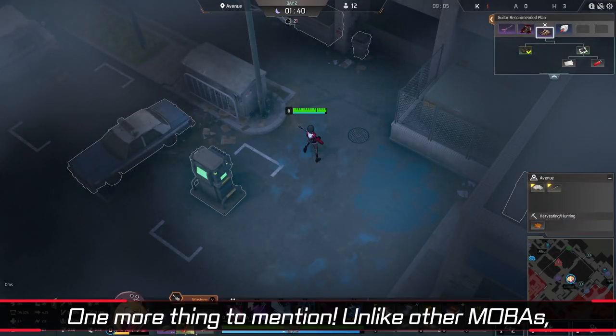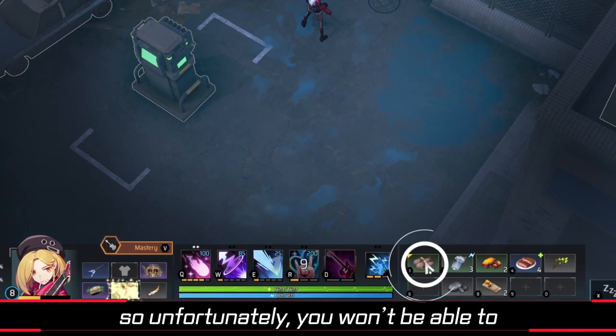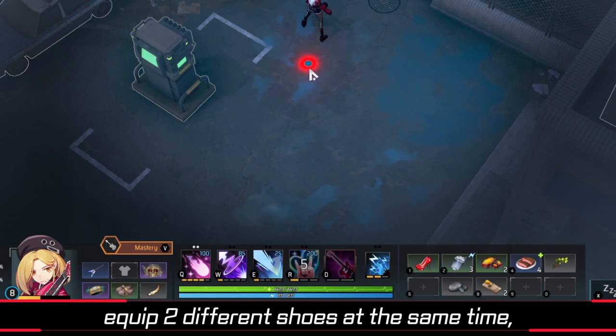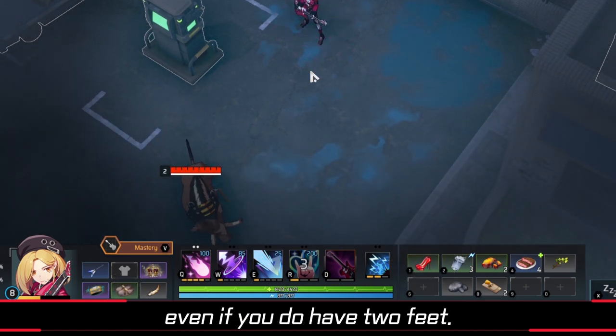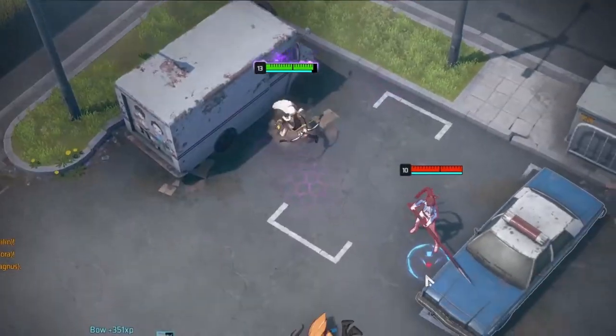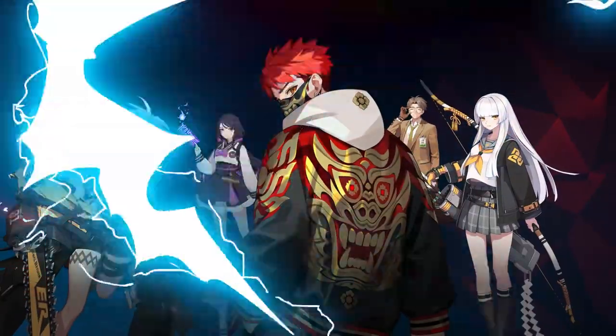One more thing to mention: unlike other MOBAs, each equipment slot in Eternal Return has a designated type, so unfortunately you won't be able to equip two different shoes at the same time, even if you do have two feet. We have now covered the basics. Try heading to Lumia Island to show the other players what you've got. If you already know the basics, or maybe your last game didn't go so well, I recommend checking out the advanced guide.